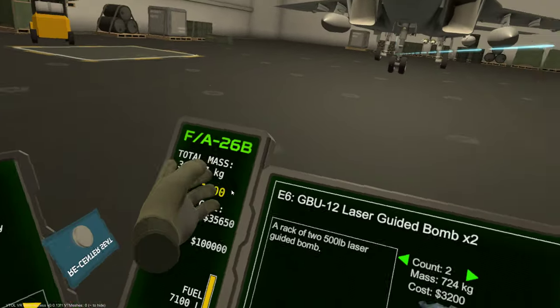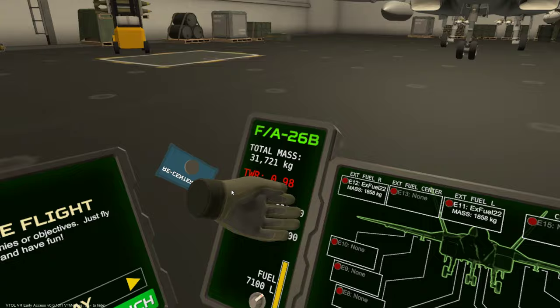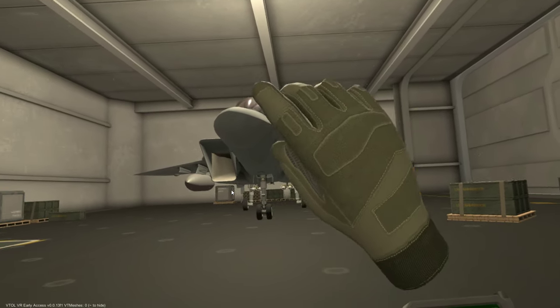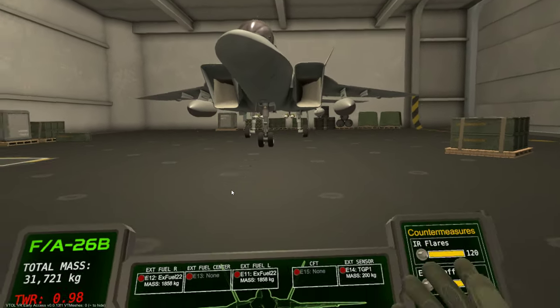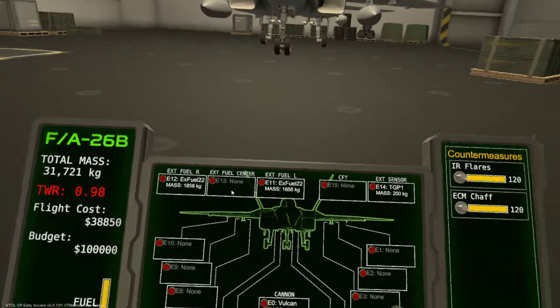Isn't this so cool? You've got everything next to you, you just put everything on here and it shows all your flight costs, thrust-to-weight ratio, mass, all that good stuff. This is the FA-26B — it's supposed to be a mixture of an F-22, F-18, and F-15. It's a made-up plane but it's got a lot of cues from a bunch of real planes, pretty cool.